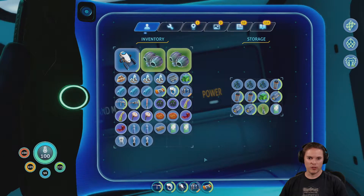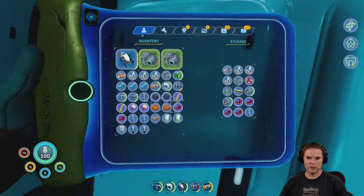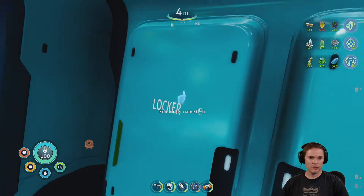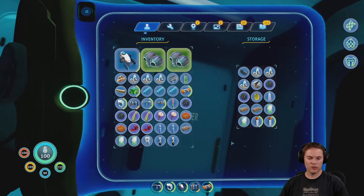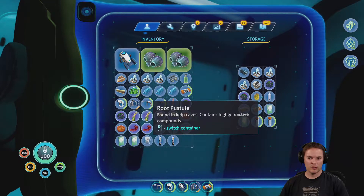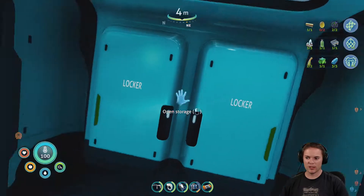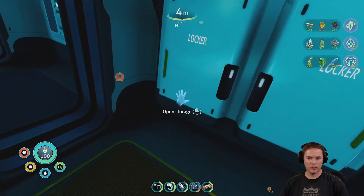We've got lots of power cubes, power cells, and batteries — we're pretty good. It's that and that and then the thing we're having trouble with. We need one more of those and then we can make everything. We've got everything here, that's superb, and we can also fit it in.